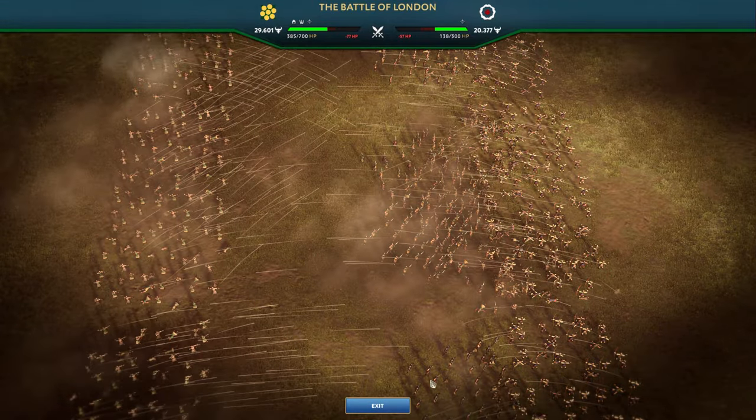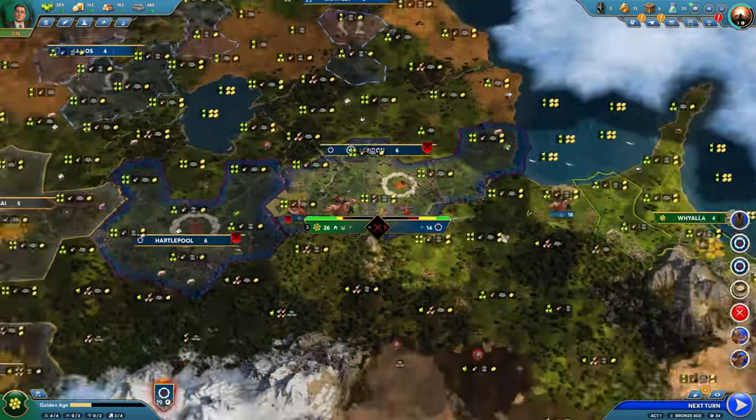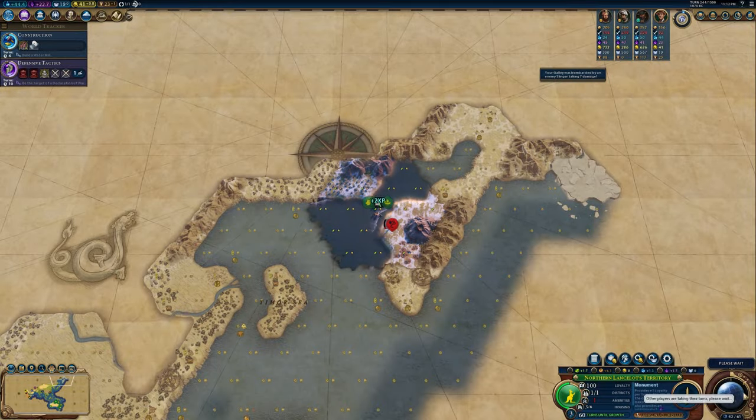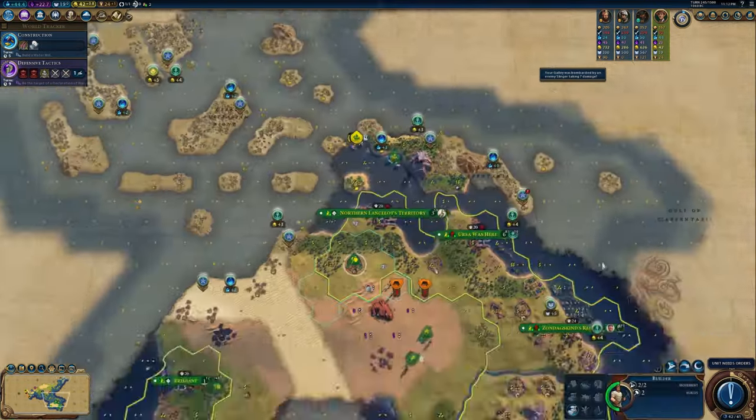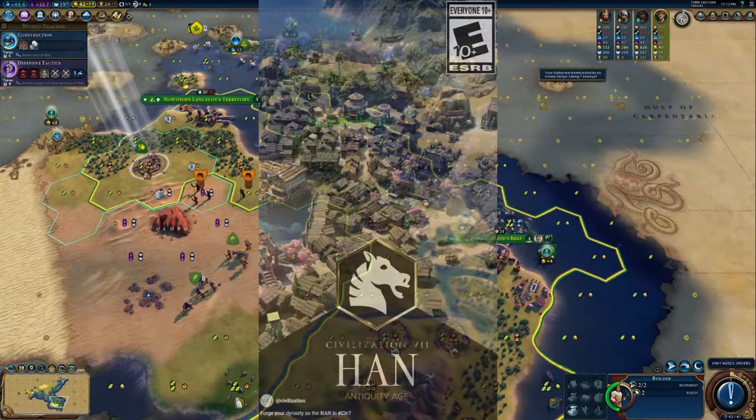G'day everyone and welcome! Welcome to Day 245, Turn 245. We have a new Antiquity Era Civ reveal today: Han China.